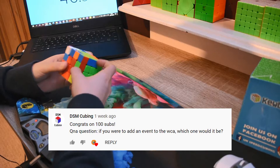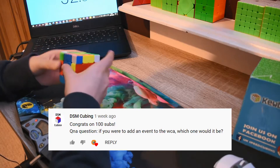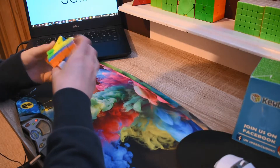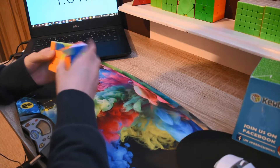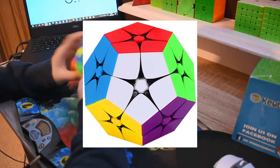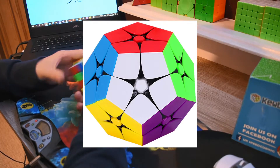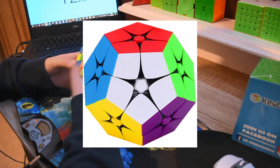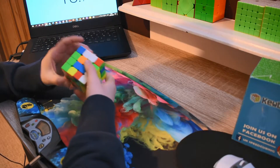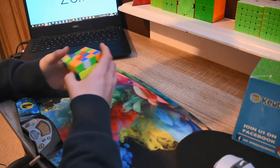The next question comes from DSM Cubing — shout out to him, really great channel, go check him out. His question is: if I was to add an event to the WCA, which would it be? This is quite a hard question because I don't really know about or do many non-WCA events. However, I do think Killer Minx looks really fun — or Kibby Minx as some people call it — and that's basically a 2x2 Megaminx. Lots of people also suggest team events like Team Blind, but there are lots of arbitrary rules and it would be quite difficult to organise. So I think Kibby Minx, but generally the WCA events are pretty good as they are.